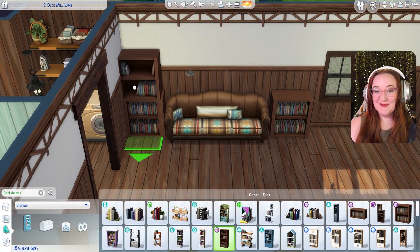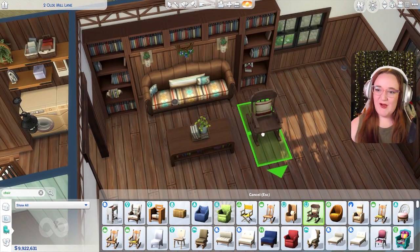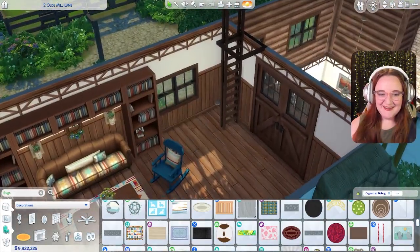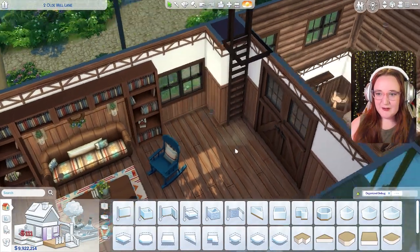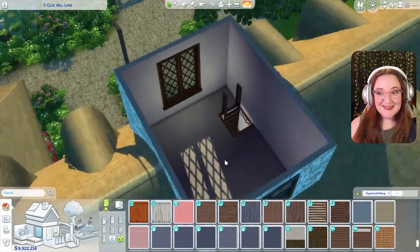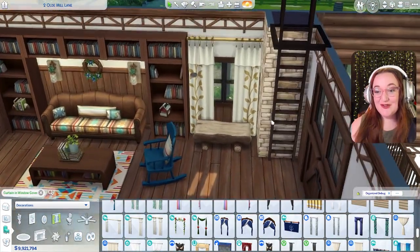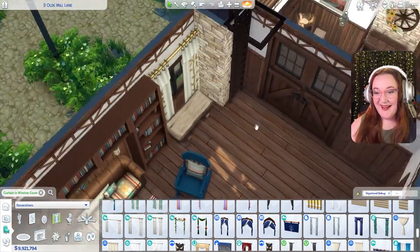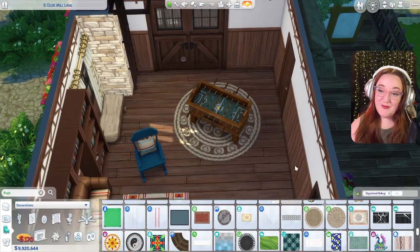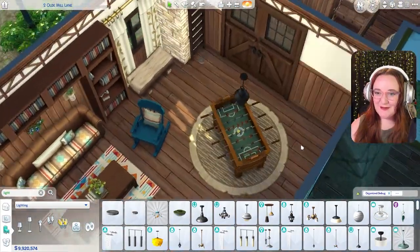I could turn this into a cozy reading nook. Let's do a fully built-in bookshelf — these ones from the Book Nook kit match so well. We'll add another rocking chair; I feel like you cannot have enough rocking chairs in this style of build. I want to add a little secret here — for some reason it'll only let me place it here, so I'm gonna add a block there and make it stone, and then we have this ladder that goes upstairs. That little bench from the front entry also fits nicely right here. This gold swatch is so pretty with the rest of this room.